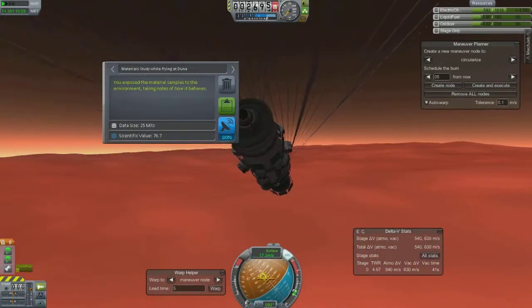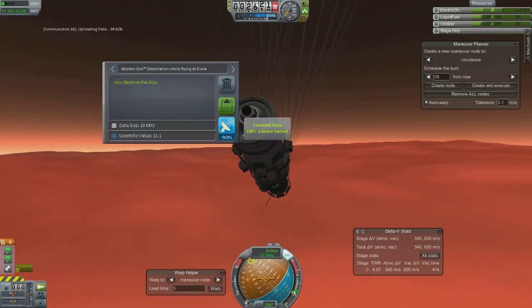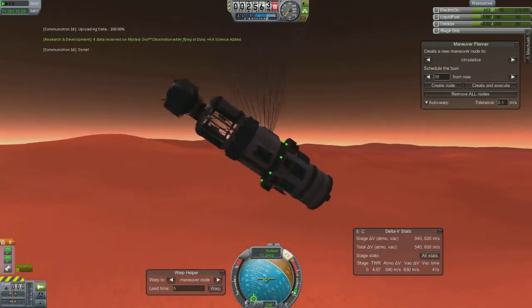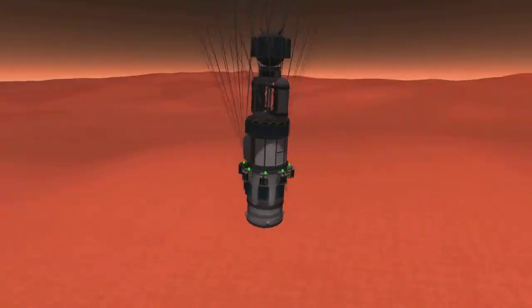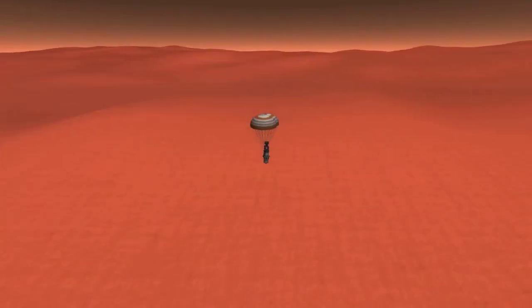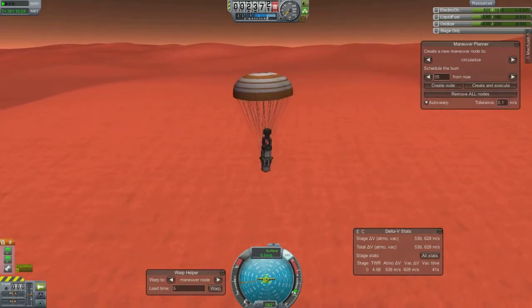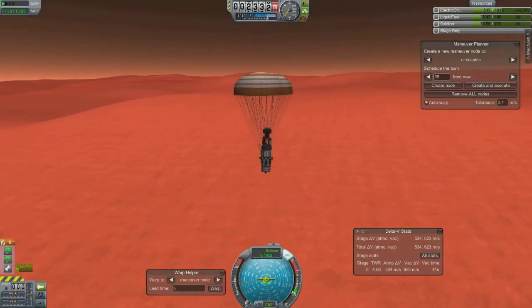I let the chutes out and they slowed me down a little bit, but they haven't fully deployed yet. I don't know the exact altitude above the ground right now. If you look at my nav ball when it comes back up, you'll see I'm going about 5 or 10 meters per second even with the chutes deployed. So I ended up having to use the engine, which I knew I was going to anyway from reading about landing on Duna.